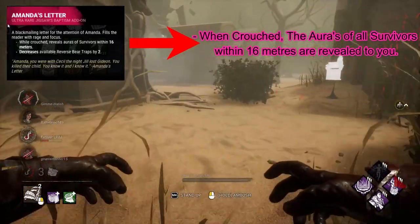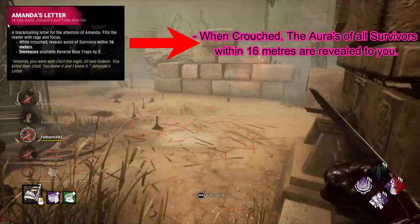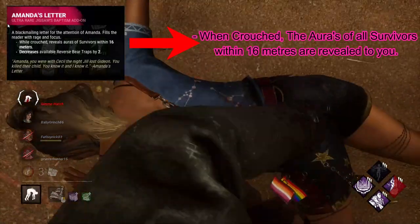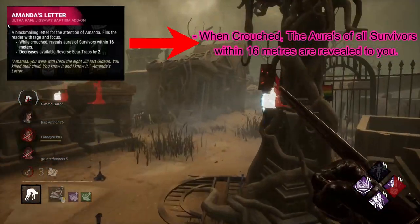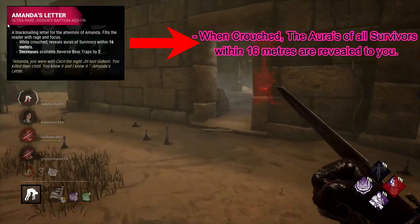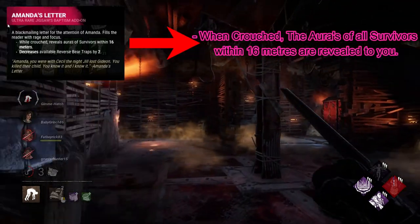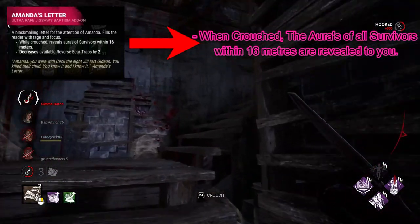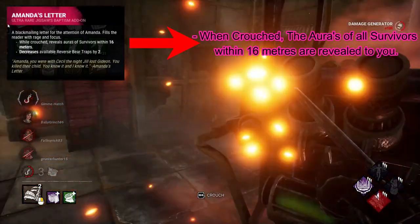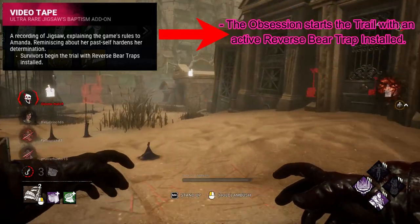On to the final iridescent tier. Buffed Amanda's Letter: when crouched, the auras of all survivors within 16 meters are revealed to you — full stop. There's no need for this add-on to have a downside. The Wraith, a killer with way better movement speed in his own stealth form, has something similar with literally no downsides. So this add-on for a technically weaker killer who is slowed down when using her stealth powers should have no downside. It's an iridescent — it's meant to be strong.